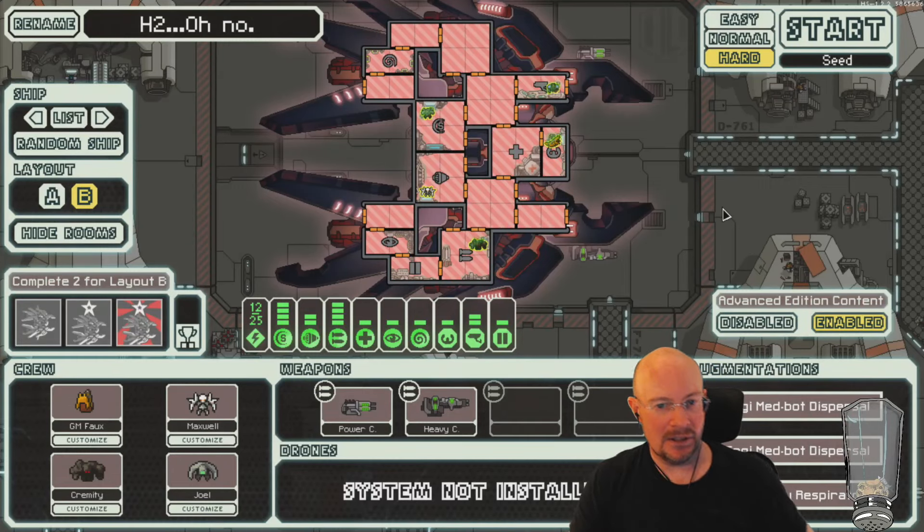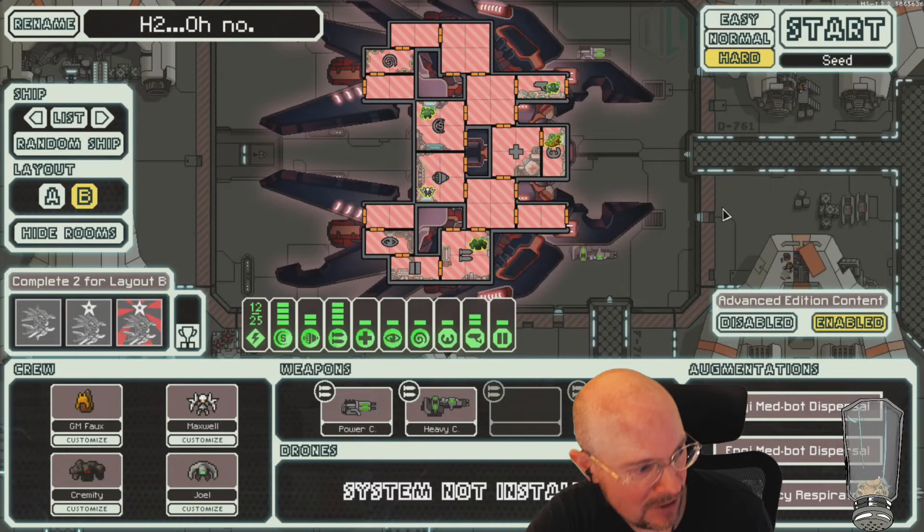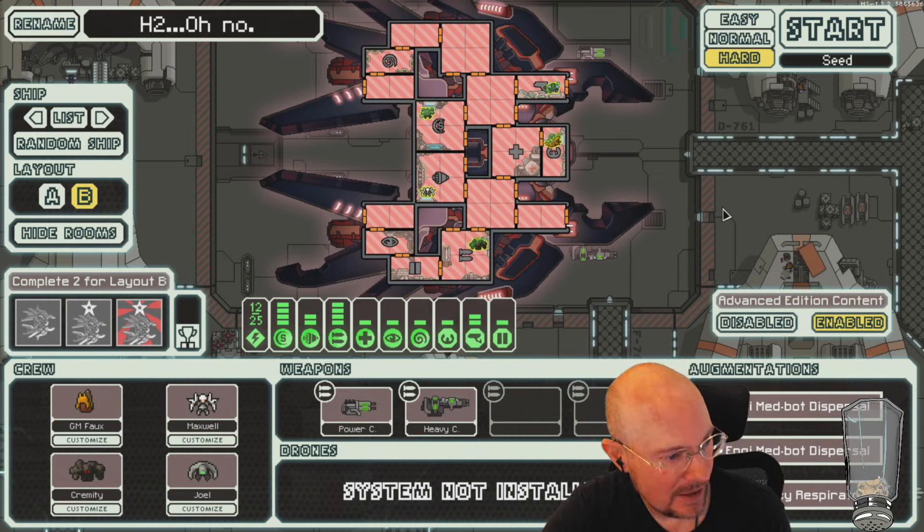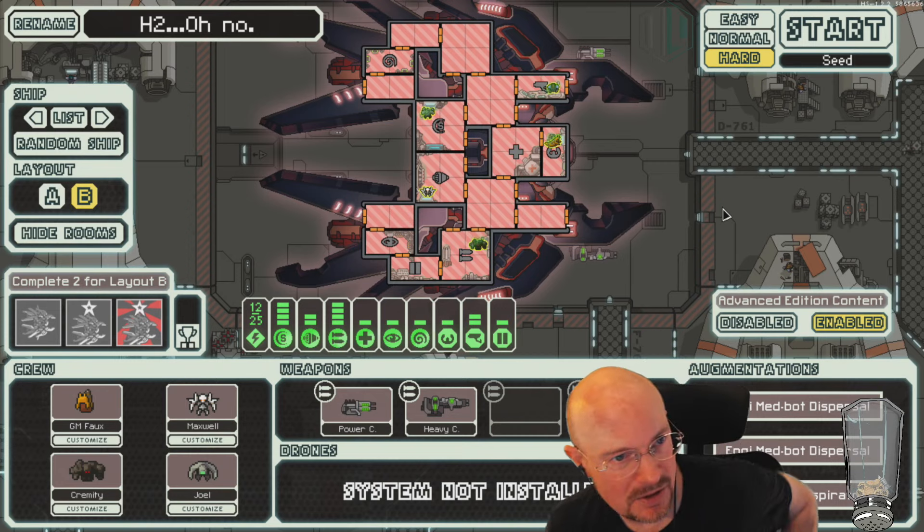There we go, Lanius B. Alright, so this is the H2Ono from Eagle's Eye. It is a ship with no O2, not surprisingly.